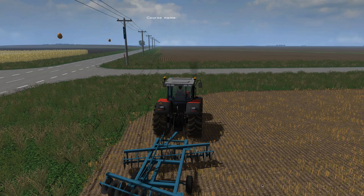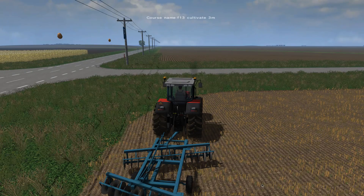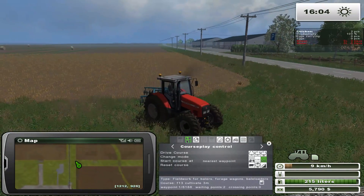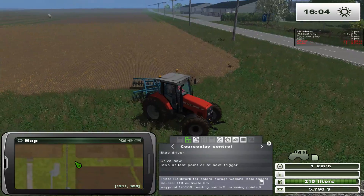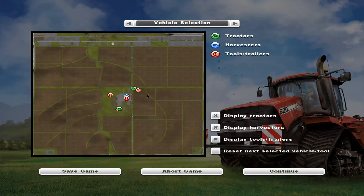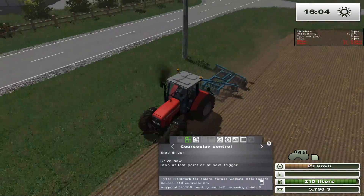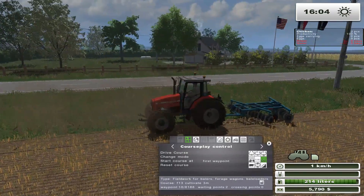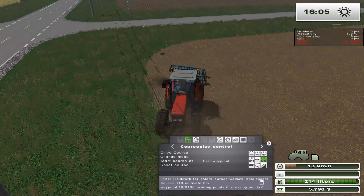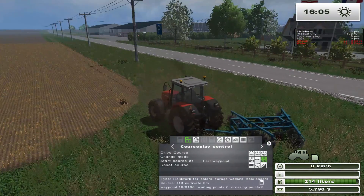One thing you need to keep in mind: some cultivators won't work like they're supposed to. You need to lower them first. There we go — now it should be fine. This is field number 13, heading south from the northwest corner, return to first point yes, headland no. The only reason I'm doing it via CoursePlay is because of that drainage gap running right through the field.